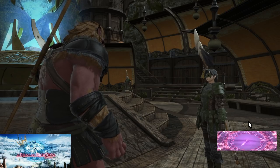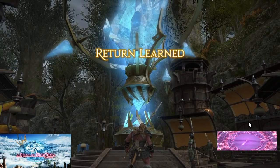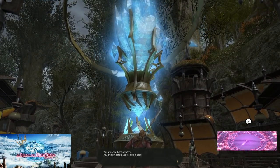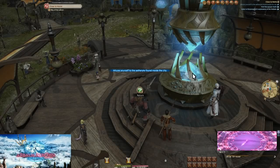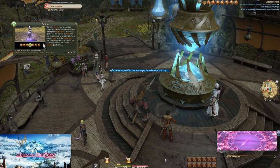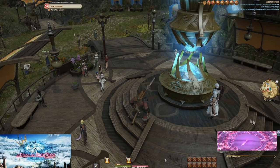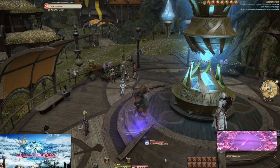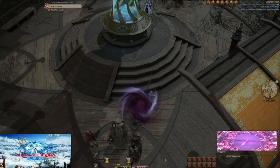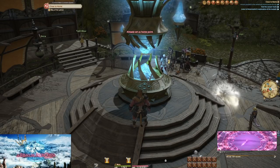For this first one, we learn to be able to return. On a long 15-minute cooldown, we can return to this Aetheryte anytime we use Return. Later when we find more Aetherytes, we can change our home point that we return to. Return is something you're going to want to make heavy use of. But that won't be until we leave town — for now we're still in it, and we have lots of town to explore.